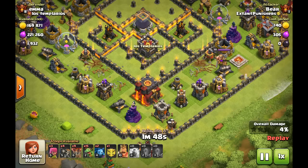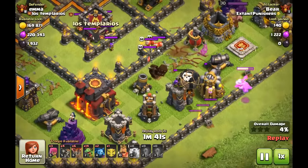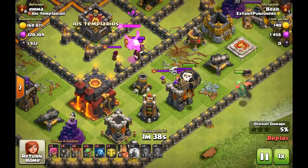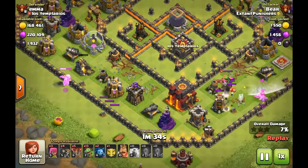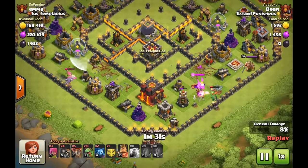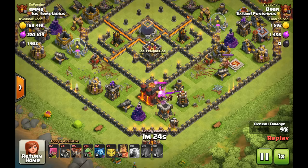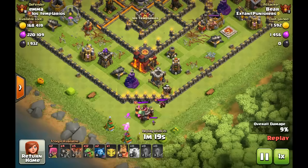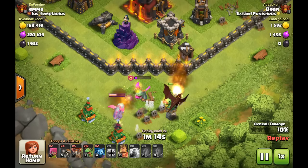First off, this base is made to counter this strategy. But level 6 Balloons just wreck — that one Balloon took out an Archer Tower. I'll zoom out so you can see. You don't have to spam all your troops in. Baby Dragons alone are actually stronger than when they're in a pack. If two Baby Dragons are together, they won't do the same damage as one Baby Dragon alone. So I place them far enough away that the Baby Dragons still have the Rage Effect.